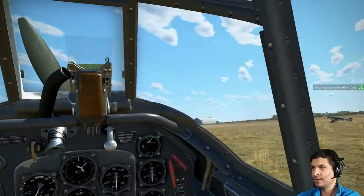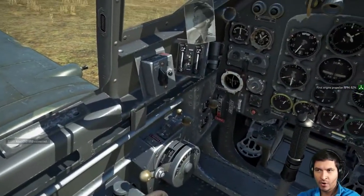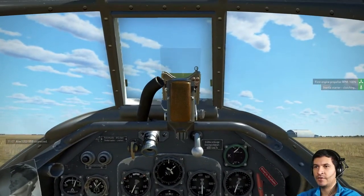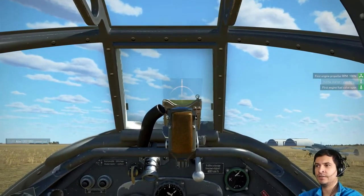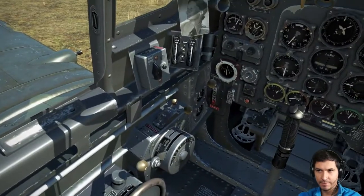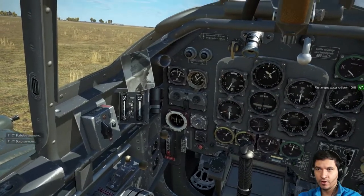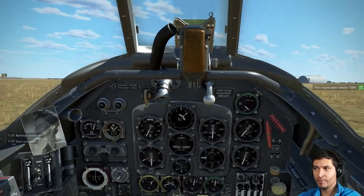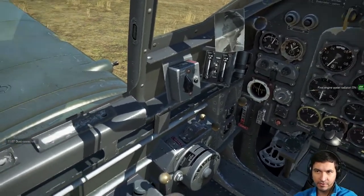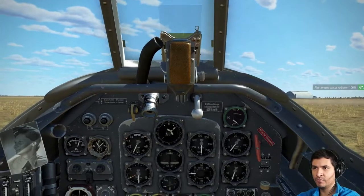We can see a lot of airplanes around. You can see that I can change to less RPMs or more RPMs — that's that lever you see there moving. Now you can see our engine has started. Also, this is the water — the first engine water radiator. So Right Control Plus opens it and minus closes it. You have to open it so you cool down the engine while you're flying.